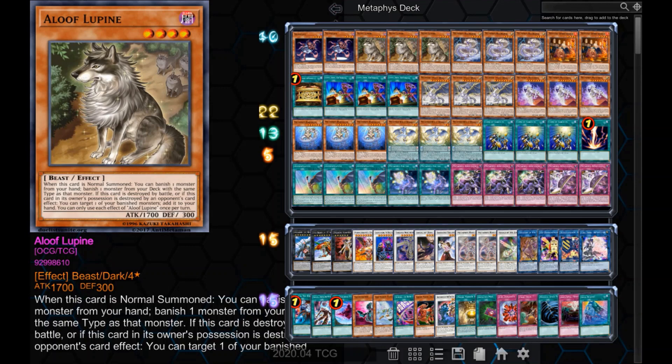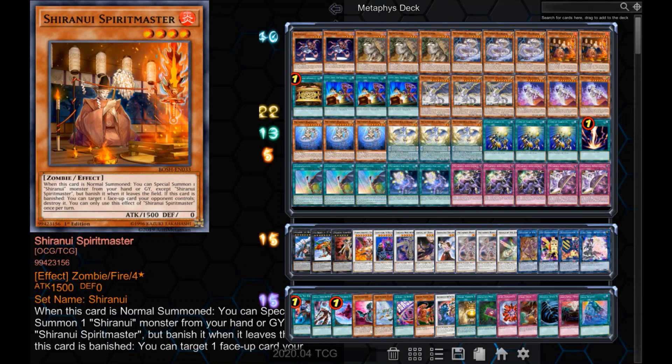However, with Necroface as the only 2 zombies in the deck, if one of them gets banished by something else, Lupine is no longer able to banish the other one from the deck. If we include Shiranui Spirit Master, then we can have an additional 2 zombie targets, which keeps Aloof Lupine into Necroface live until 3 of the 4 cards are banished. Having Spirit Master also gives us a way to destroy face-up spell and traps or monsters faster than Metaphys Dimension, which is very useful, especially because it can happen from Gold Sarcophagus as well.